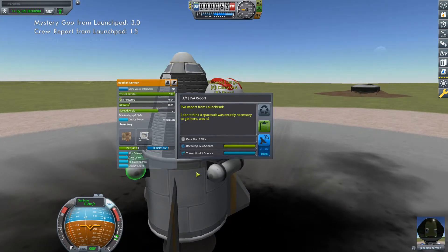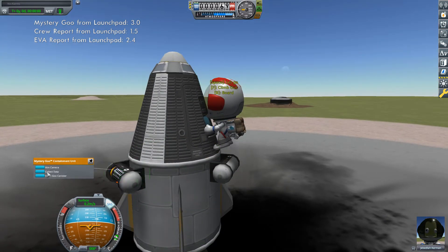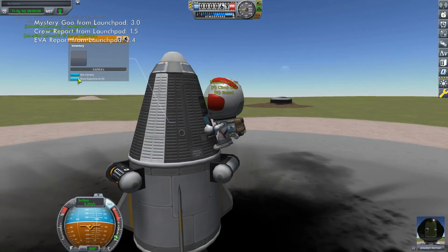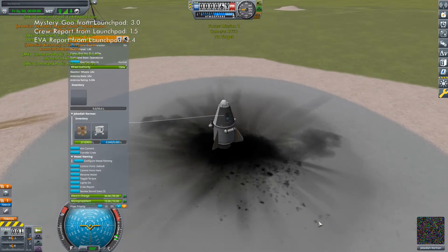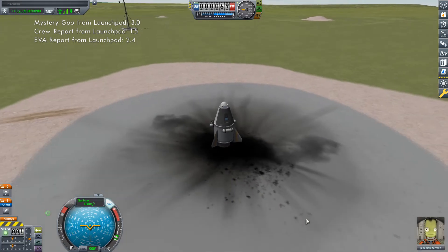There's something else really important you'll want to do while on EVA. In order to run another crew report later in this mission, during the EVA you must take the crew report data from the command pod. This frees up the crew report experiment so that it can be run again later. If you don't do this, you will get a message telling you that you can't perform another crew report without overwriting the old one.